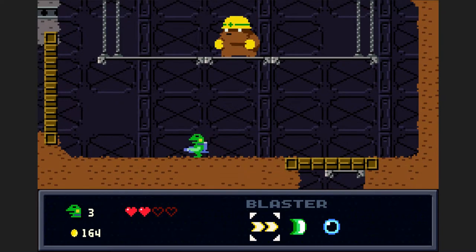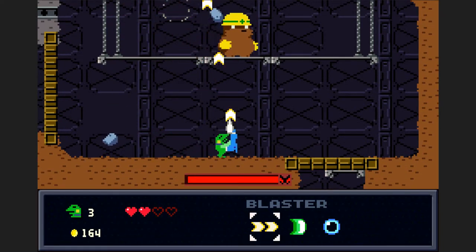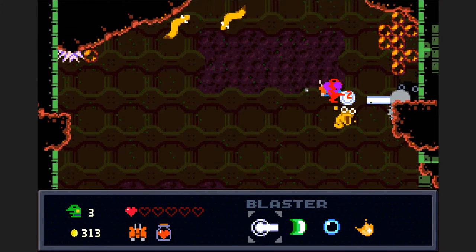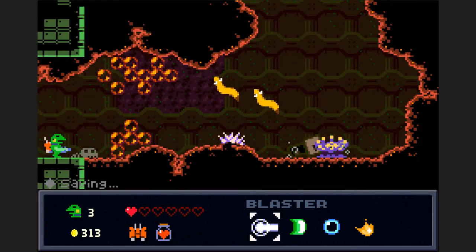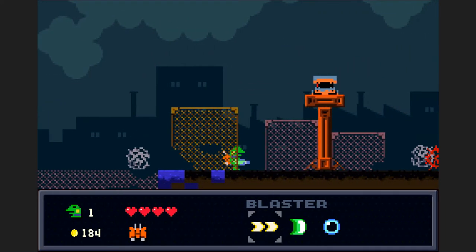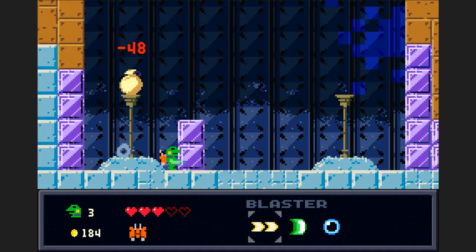In addition to the main boss battles at the end of each level, as you progress in the game you'll also start to encounter mini bosses that pop up partway through the levels. These tend to be a bit easier than the big boss fights, and to make things even easier, if you beat them once and then get a game over after that, you won't need to fight them again — you can just walk right on past their arenas and get on with the level. There's even one mini boss that you can skip entirely if you can cross the pit it lives in without falling into it, though you do get a few coins for beating it if you're so inclined.